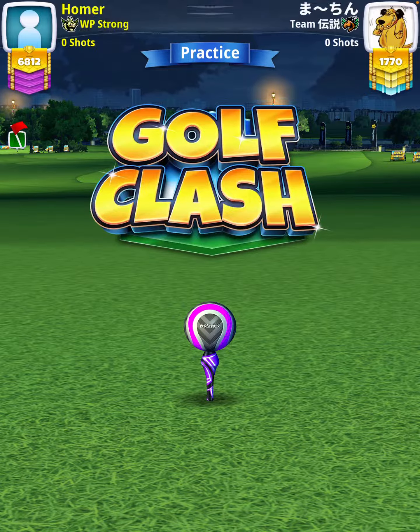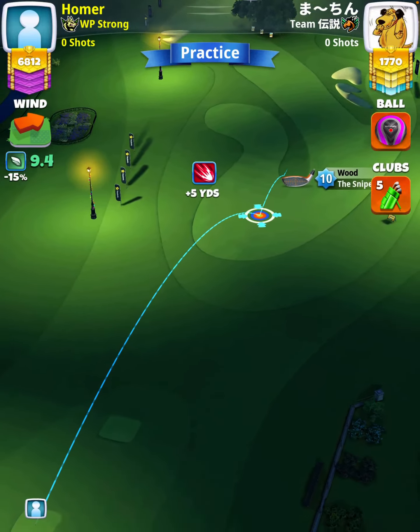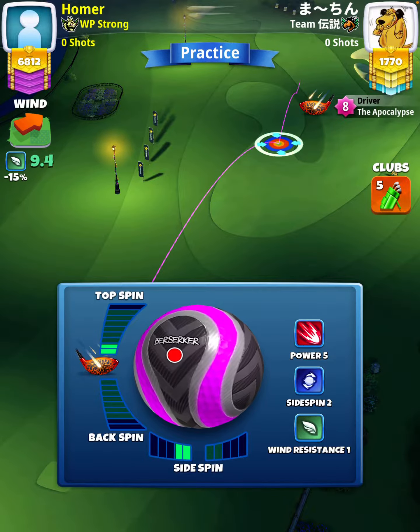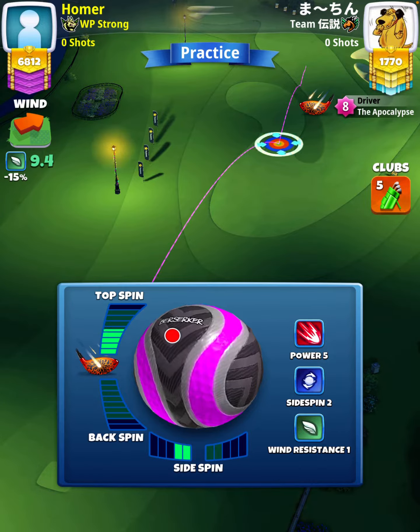Hey, what's going on everybody. This is hole number 17 of the London Christmas Tournament, Expert Division, opening round. For our tee shot we're going to use an APOC level four and above and a Berserker ball. We're going to start off by applying 5.8 topspin with two left spin.